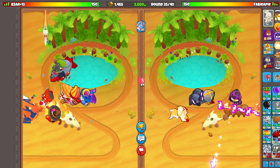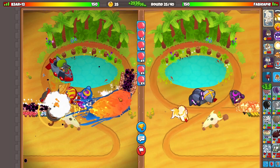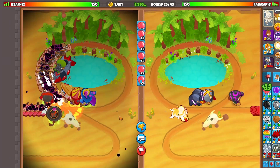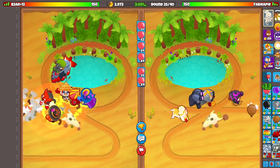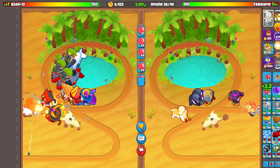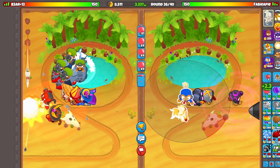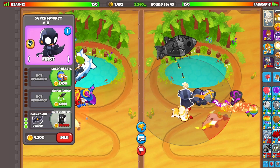Oh damn, it's round 20! Let's try that rush — let's bloom boost it and see how far they get. Okay, he can defend it — yeah, he can. That's cool though. That is a tightly packed MOAB rush by the way. As you can see at the bottom, Adora increases attack speed and super monkeys in range get an additional plus one pierce. Adora can buff super monkeys, which is really nice about this strategy.